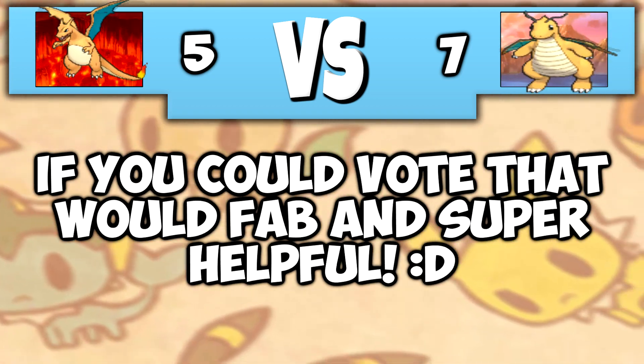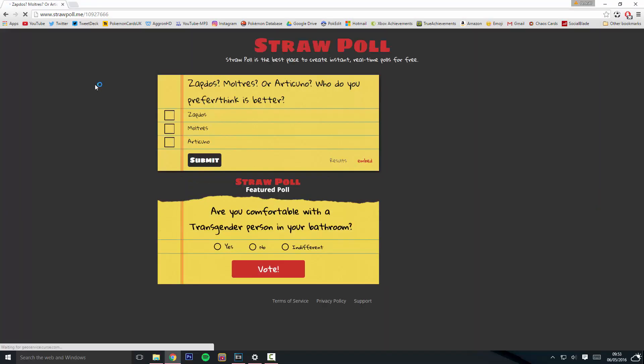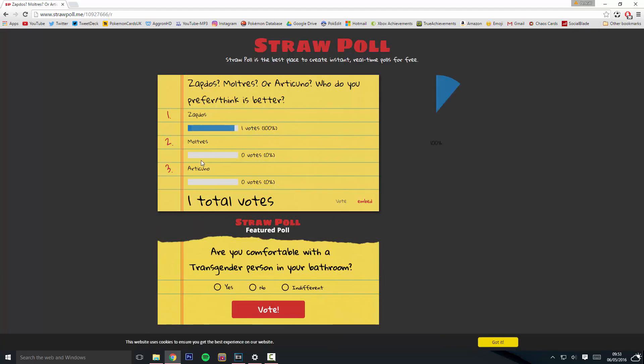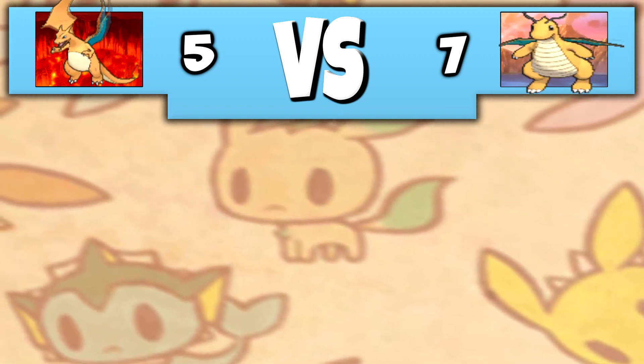A straw poll is a website where you can post different polls and vote on them. You don't need to sign up, you don't need to do anything, really. You just click on the link in the description for this video, choose which Pokemon you want, and then click vote — that is literally it. No signing up, nothing like that, which is always handy. I don't use the Twitter account anymore either, that's why I'm going to be doing a straw poll from now on instead.